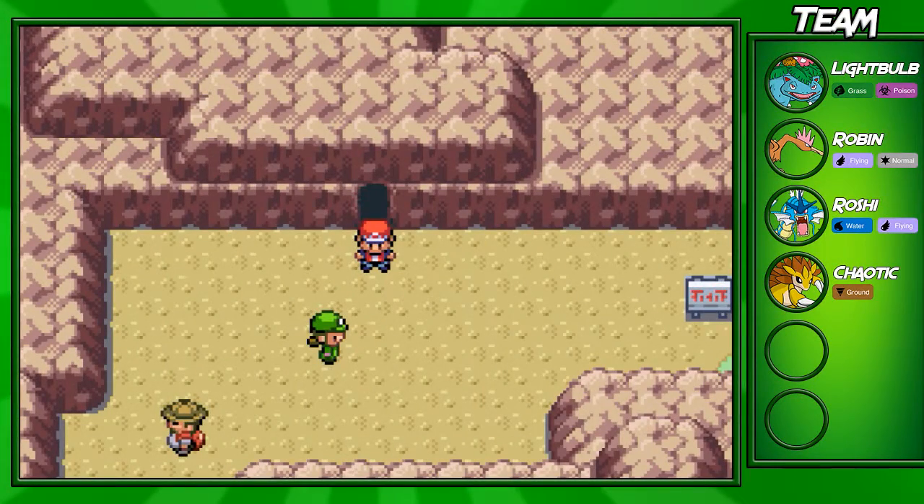Hey guys, welcome back to another Leaf Green walkthrough episode. In this part we'll be going down the rest of Road 10 and looking around Lavender Town.